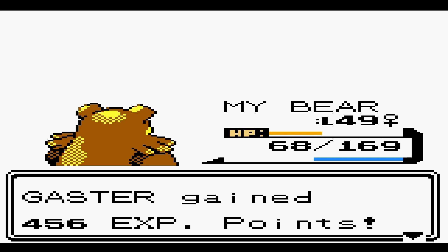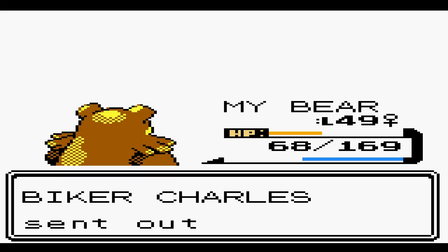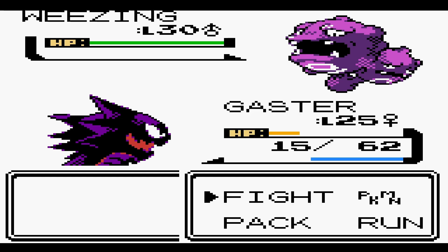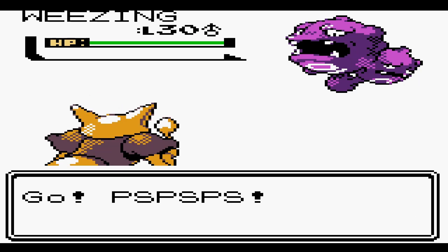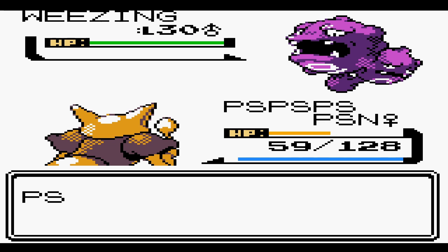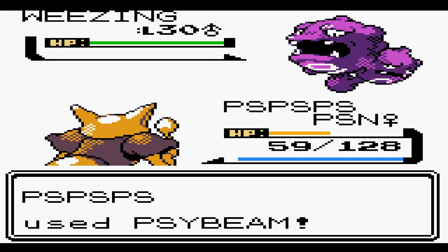Anyways, she has taken over the position as Gym Leader, and we'll see what the gimmick of the gym is when we get there. Fuchsia City's kind of gone downhill since the events of Gen 1, and we'll see that when we get into the town. Sludge — I think that's the move that caused the poison. I don't know if it's just a high chance of poison or if it's guaranteed, but man, is it annoying. I hate poison as a status.